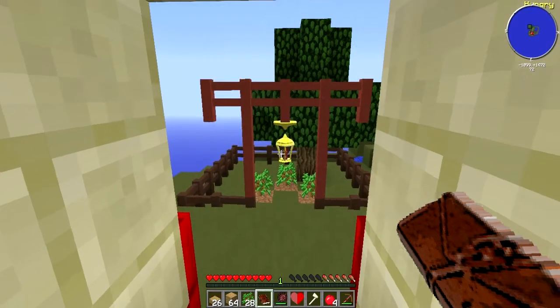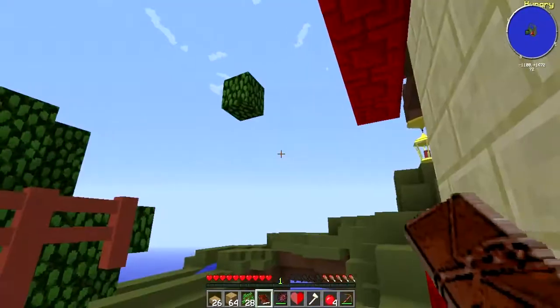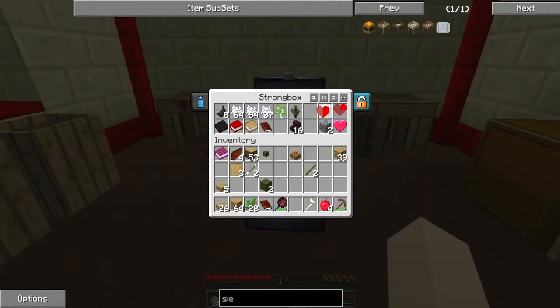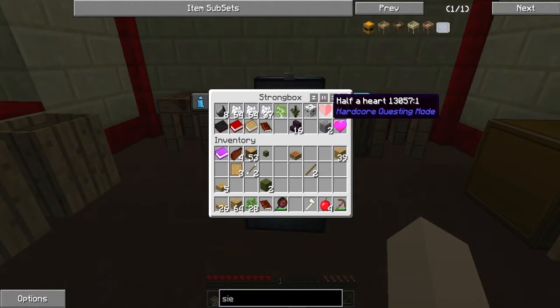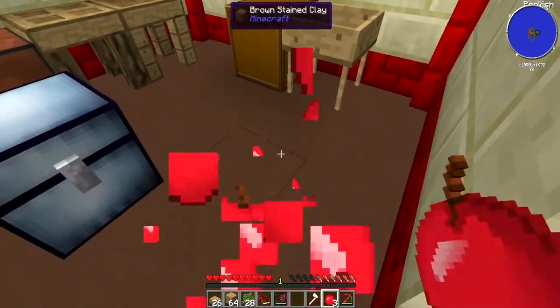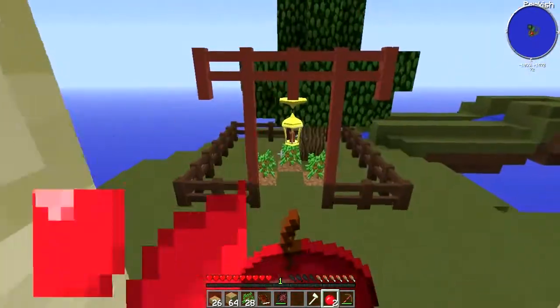We'll make another silkworm tree thing and put that in there as well. I wonder if we can combine those two food items to get more hearts. I'll eat these apples because we have them with us.